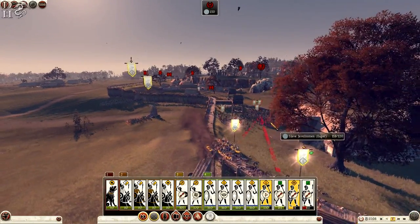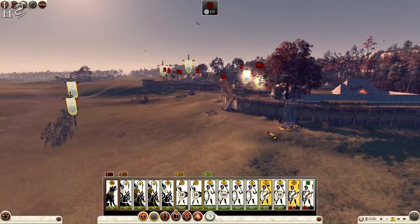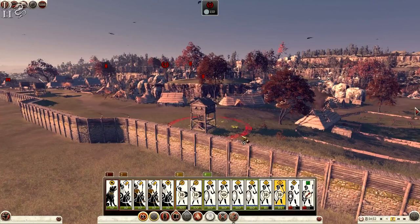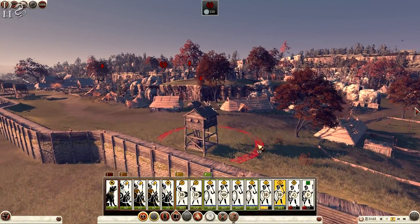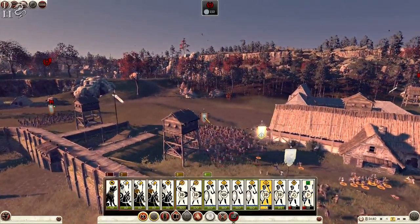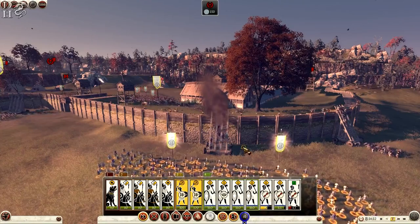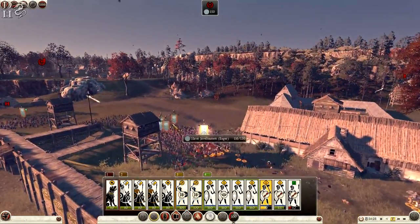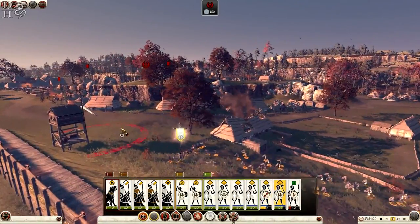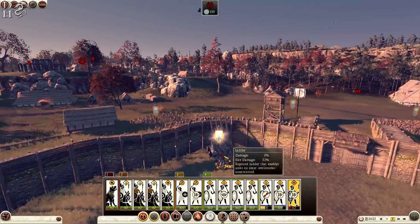One unit charges and attacks. The spearmen have barely any kills — this is exactly why I prefer the Illyrian levies: melee attack 28 versus 13 for spearmen. More men coming up the ladders now. I'm taking the opportunity to grab the arrow tower. The slingers are also climbing up to help. There are loads of javelin men up here — four huge units — it's complete overkill but I need to take that tower.